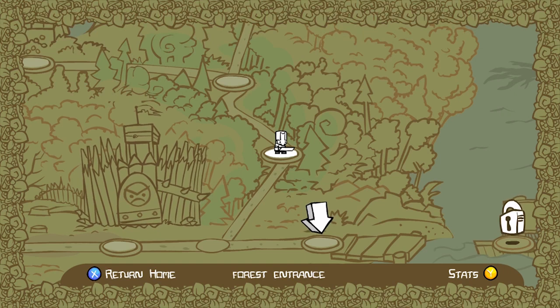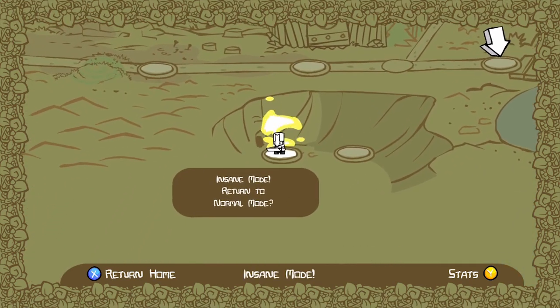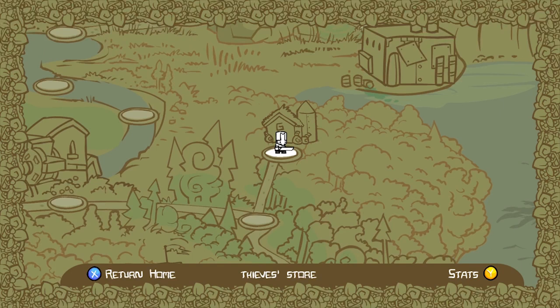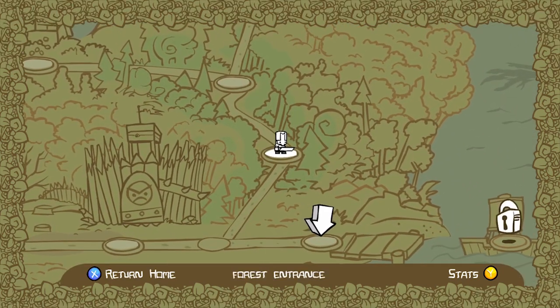Picking up where we left off — if you guys need to buy potions, remember to go back to normal mode to buy them until we get the Thieves Forest, which is right here. We have to beat the Thieves Forest, but we left off at Forest Entrance, so let us go.